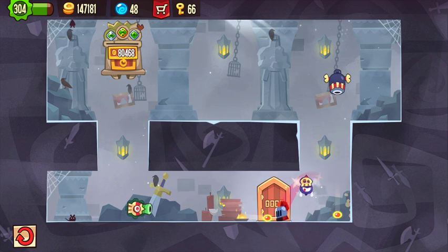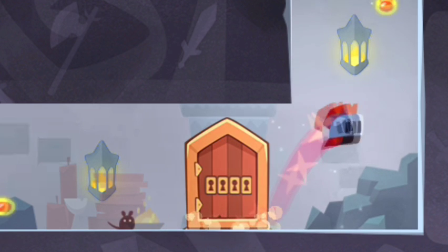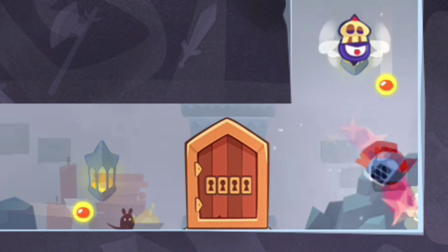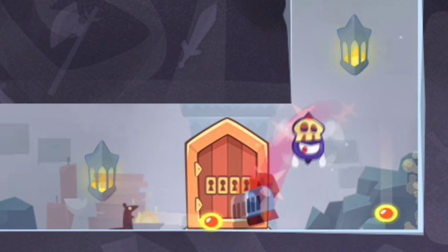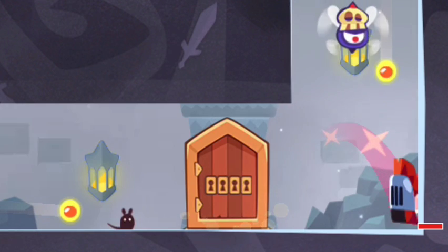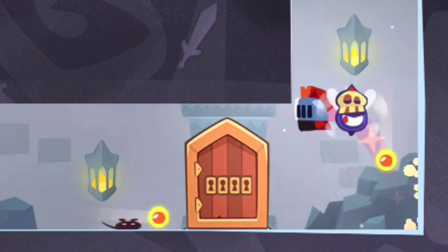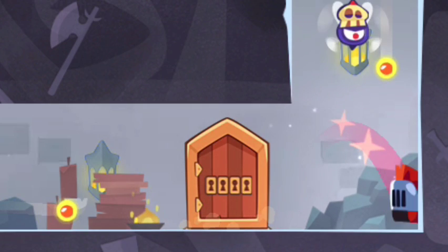So how do you die in this level? Let's start with the first jump because this is where you'll die most. The wrong attempt — you can see here that the character is already leaning a bit to the left, and this is where he'll die. Whereas with the proper jump and a little bit of sliding on the edge, that's what I aim for.